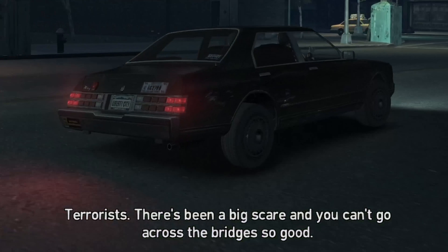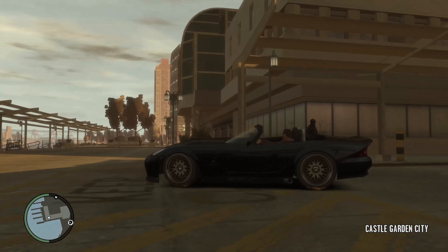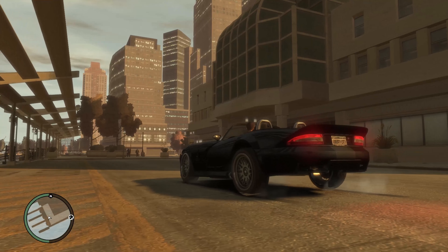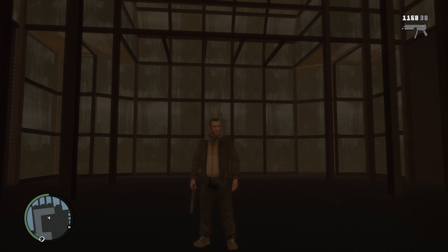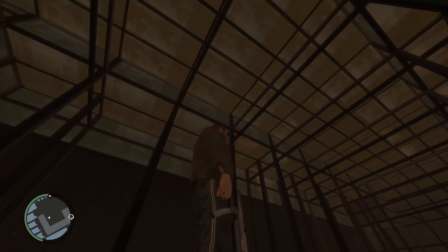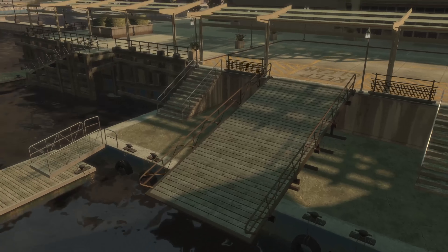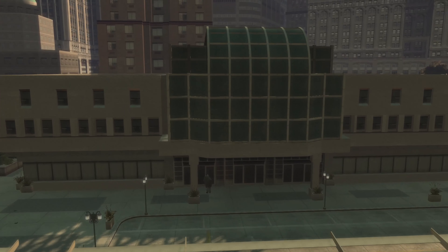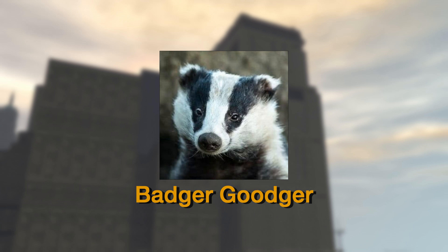Despite Roman saying in the first mission you can't go across bridges, so... As a quick bonus, if we move all the way to Algonquin, there's this building near the docks. This is another case where you can see inside of the building from outside, however you can't get in without mods. What makes this so interesting is that it's thought to be a ferry of some sort. If you want to know or just see more, I'll have two videos regarding ferries linked in the description — they're both made by Badger Goodger.